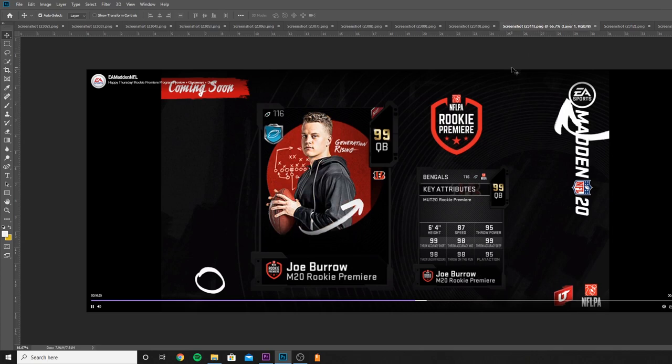Then we got Joe Burrow, which should be the final one. Joe Burrow is 87 speed, 95 throw power, 99 throw short, 98 throw mid, 99 throw deep, 98 throw under pressure, 98 throw on the run, and 95 play action. This card is actually great — probably one of the best quarterbacks in the game, besides the fact that he won't get the right abilities compared to golden tickets. He gets pretty much maxed out passing with Go Deep, and with Sprinter he'll be 89 speed, and John Madden gets him to 90.